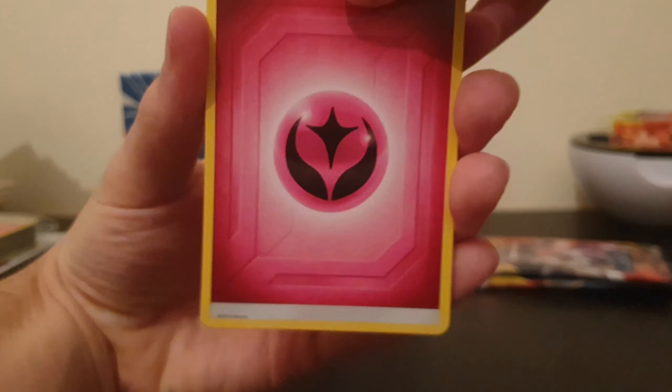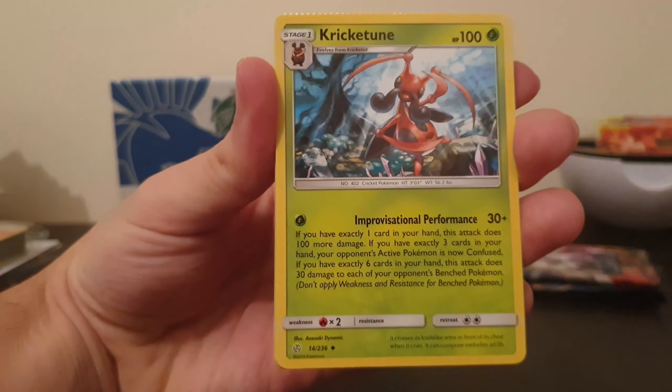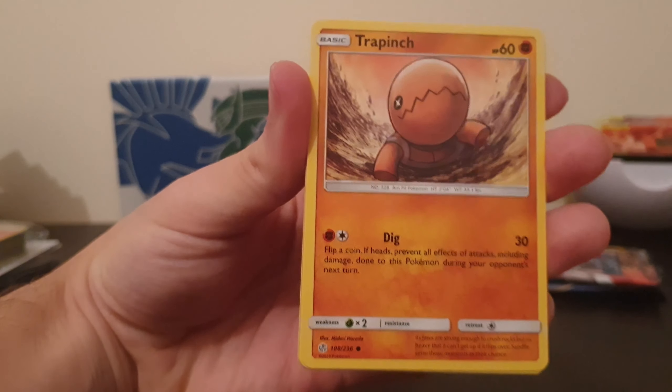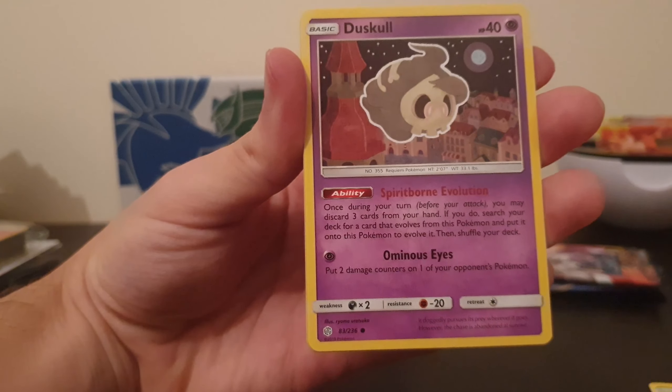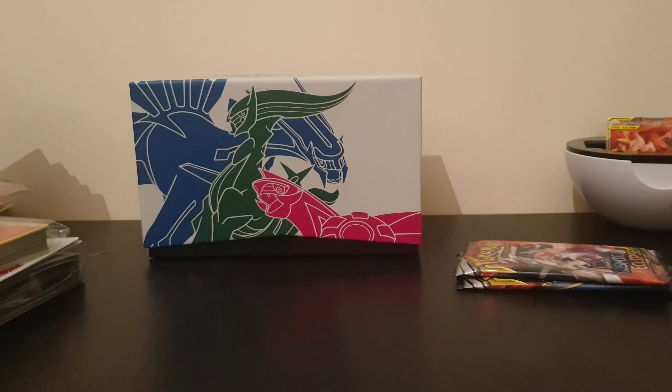So we have Energy, Cosmium, Clay, Kricketune - I actually want to see Kricketune, I just think of its cry in my head, that's a crazy cry - Tangela, Dusknoir, Passimian, and an Entei. Two packs left.